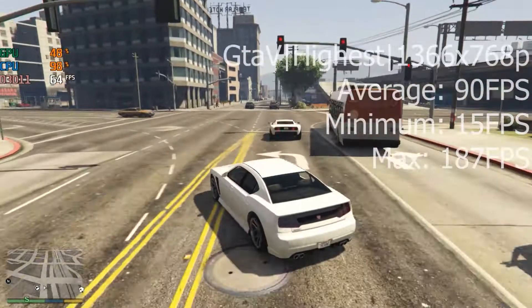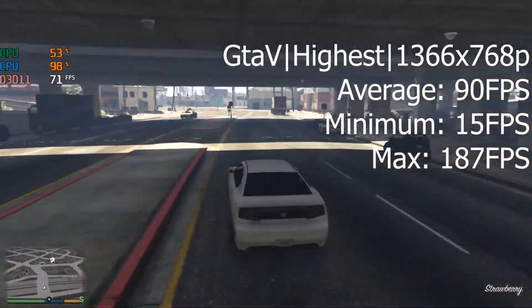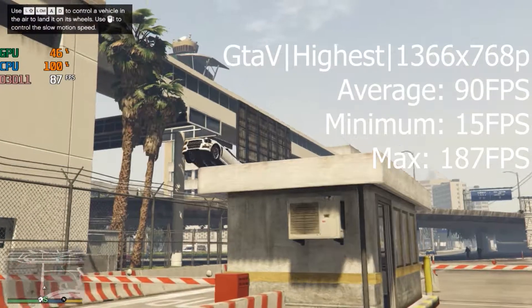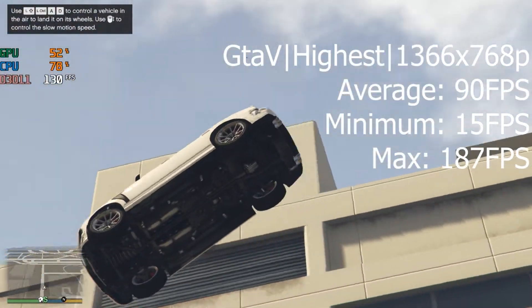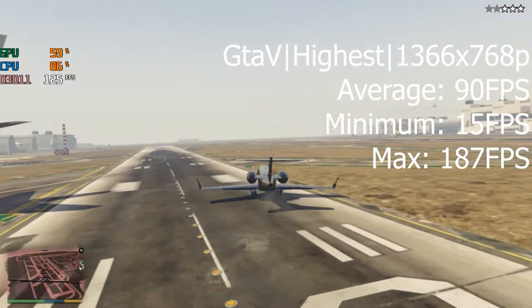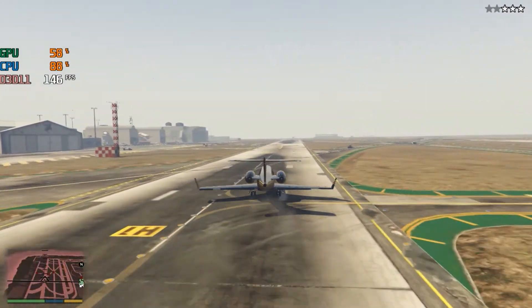The next game is GTA V on the highest settings at 1366x768 resolution, and we scored an average of 90 FPS, with minimums down to 15 FPS and a max of 187 FPS. The game can handle 1080p, but due to my monitor limitation I'm running at 1366x768 — 1080p would perform even better in GTA V.